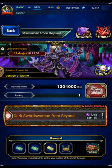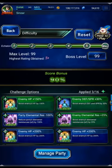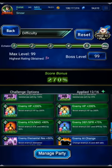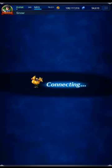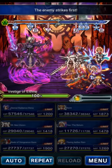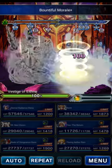We're going back to Vestige of Ethne for another rank one clear. This time I've really optimized my clear — we're going to use the best units I personally have available and get a super optimized rank one clear in about 12 or 13 turns. I have a turn chart this time because the clear is so optimized, and it's not that long. I'll have the turn chart in the comments and show gear at the end.